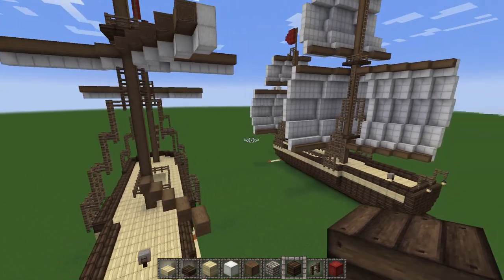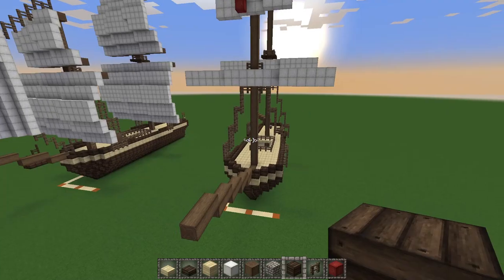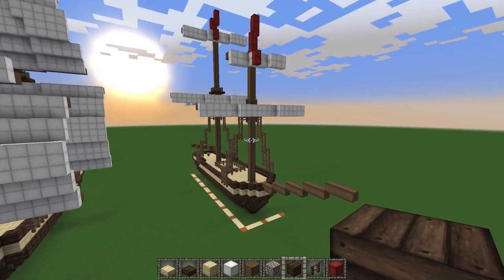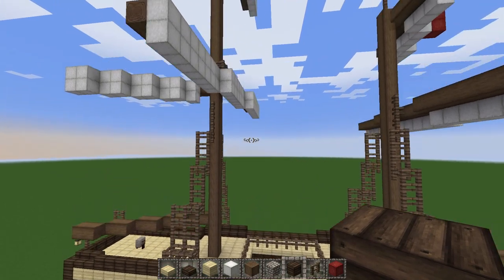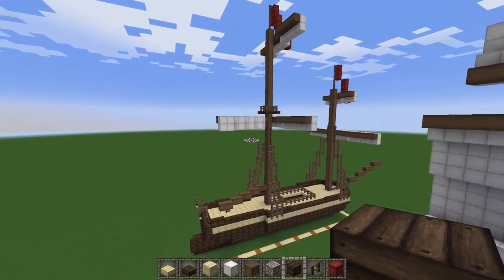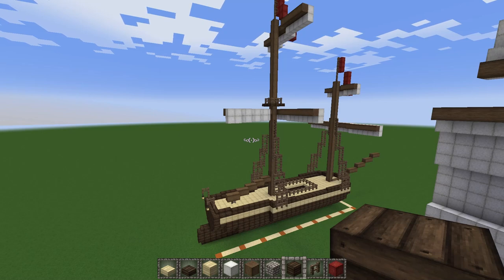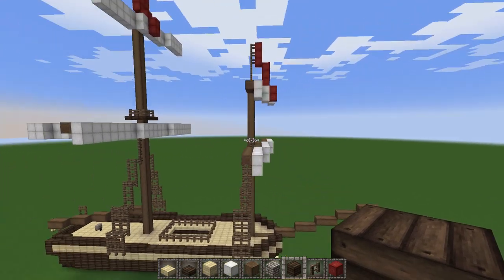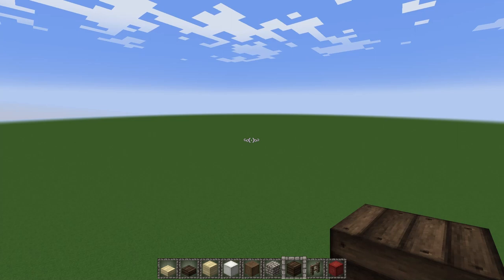Of course you can finish yours however you'd like. Step 10 doesn't have so much to do with the ship you've built as to how to properly present it. Find yourself a really nice resource pack — I'm using Ovo's Rustic Redemption — and get yourself some nice shaders. Find a creative world with lots of water or a shallow port somewhere and set yourself up for some really beautiful shots. With that, I will show you another ship I built: the 2,200-ton, three-masted, 44-gun heavy frigate the USS Constitution.